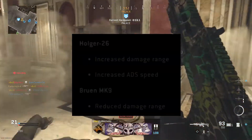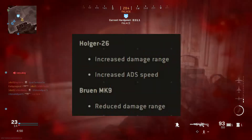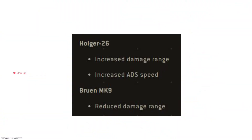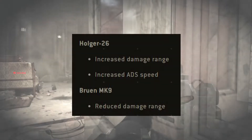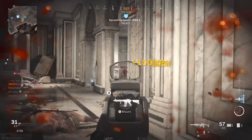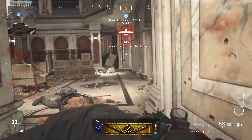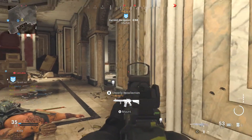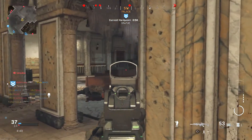The Bruin has been nerfed on the latest update, admittedly only really in damage range, but this opens the door for a new LMG in town and that's the Holger, especially since this weapon got a buff in the latest update too, improving its ADS speed and damage range. This is on top of the buff it got back in May, so we're really looking at a much improved weapon.